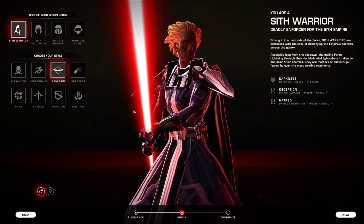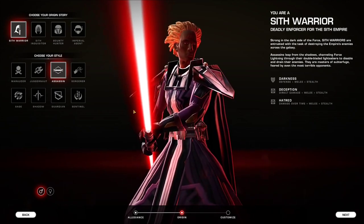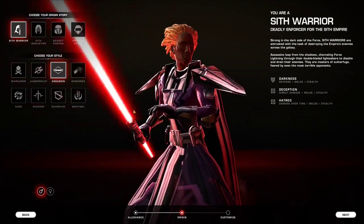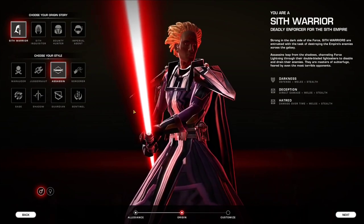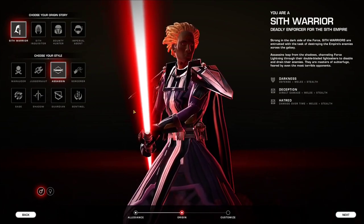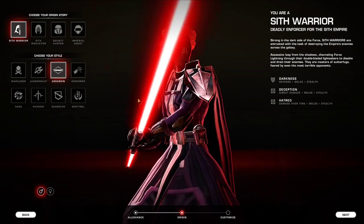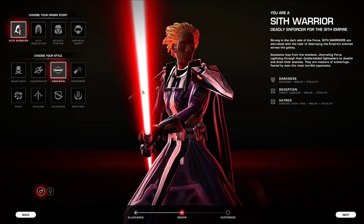The most basic difference between all the classes is that some of them do damage, some of them can tank, and some of them can heal. When it comes to dealing damage, some of them will do ranged damage, meaning they can hit enemies from 30 meters or more away, while other classes need to go into 4 meter range to hit them.